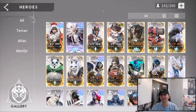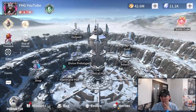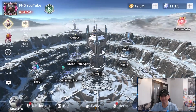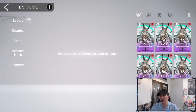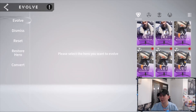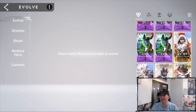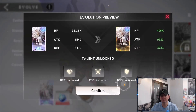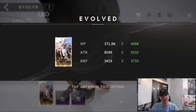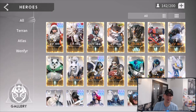We almost have two full rows of Immortal heroes! Leo is in here — as my primary tank and vanguard I'm willing to use my other stone on him. That builds him to Immortal as well, giving us almost two full rows of Immortal heroes.